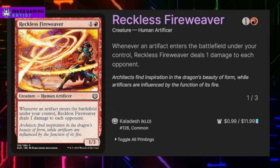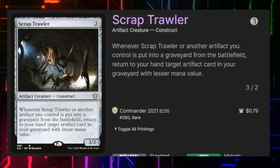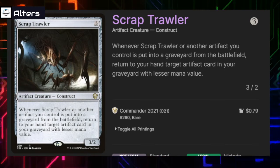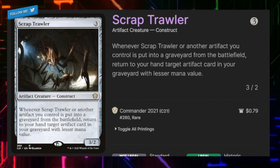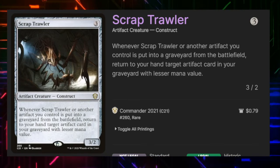Reckless Fire-Weaver lets us burn each opponent for one damage every time an artifact enters the battlefield under our control — that includes our tokens. Scrap Trawler for three is a 3/2. It's a lot like Junk Diver — whenever it or another artifact we control is put into the graveyard from the battlefield, return to our hand target artifact card in our graveyard with lesser mana value. So if Junk Diver dies we not only get any artifact from our graveyard back to our hand, we would also get an artifact that costs one or less as well.